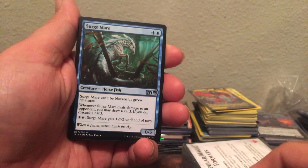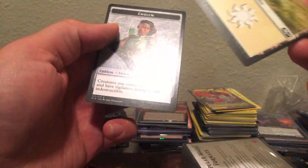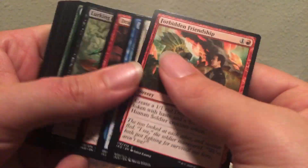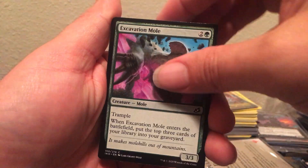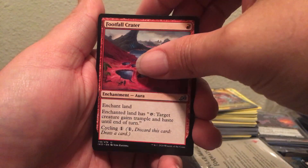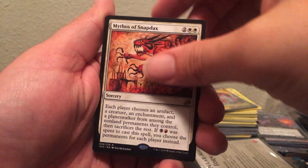Yeah, these cards are weird. And patient rebuilding — nothing. And an emblem. All right, Ikoria. Forbidden Friendship — what will he be doing with that dead dinosaur? And Mythos of Snapdax. Nothing spicy in those.